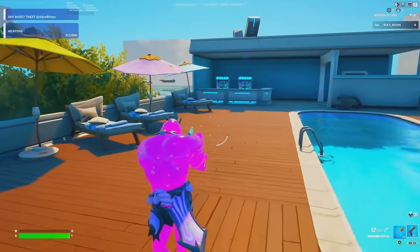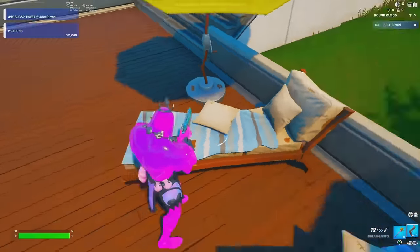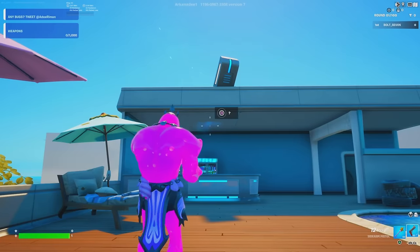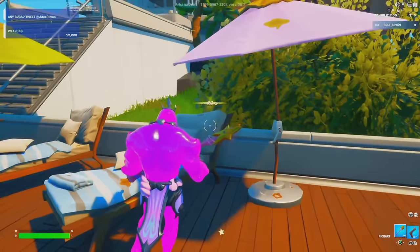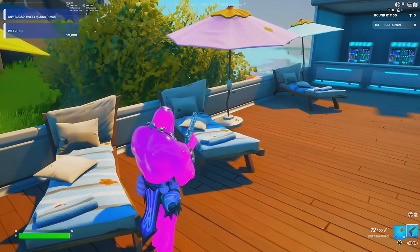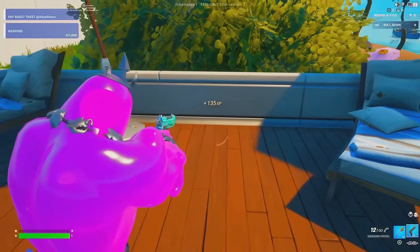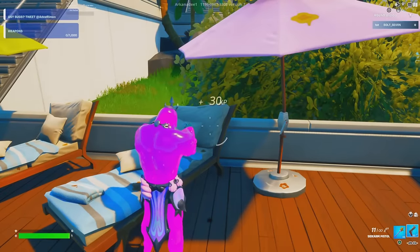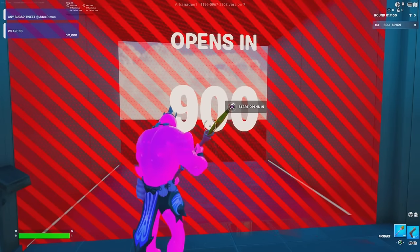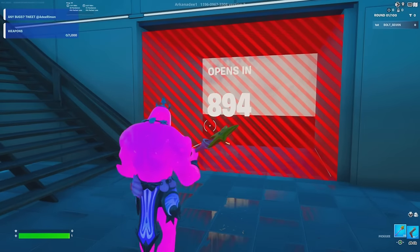From the pool area, go to the left and you'll see three umbrellas. Go to the pink umbrella and on the right side of it, exactly behind the seat, open your emote section and do one of the emotes. A question mark will pop up — the exact spot is along this line right here, so make sure you emote right here. Interact with the question mark and it will respawn you at the 900-second timer. Go over to the timer and interact with it to start the countdown.